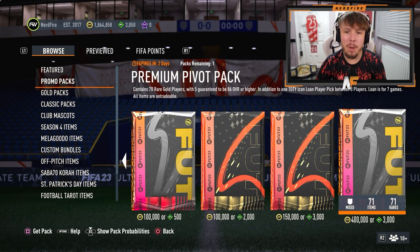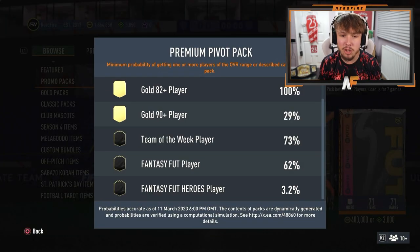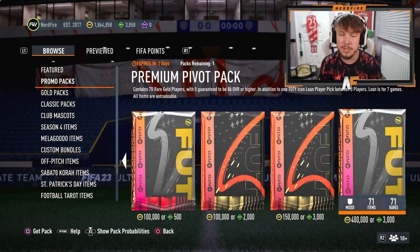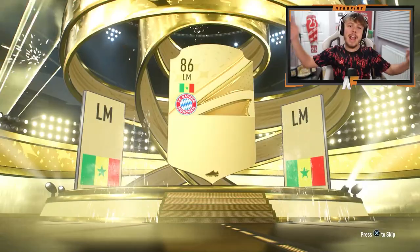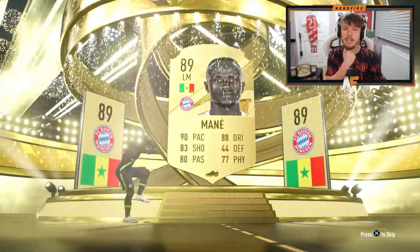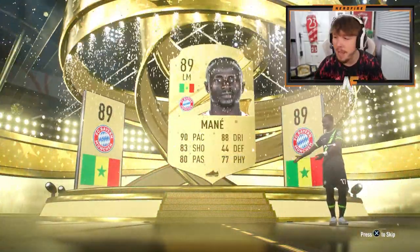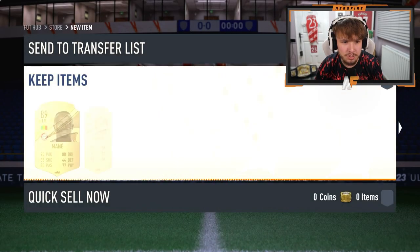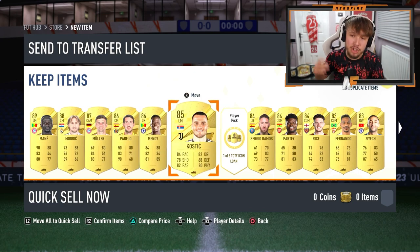The premium pivot pack - 400,000 coins or 3,000 FIFA points - guarantees five players over 86 rating and 70 rare golds overall. There's a 6.2 percent chance of a fantasy foot and a 3.2 percent chance of heroes. Let's just go for it. Don't mug me up - wait, that could be Sally or Marnie, or Marnie 18. Fantasy foots do tend to show up behind gold cards. Let's skip through and count the walkouts at the front: one, two, three, four, five.